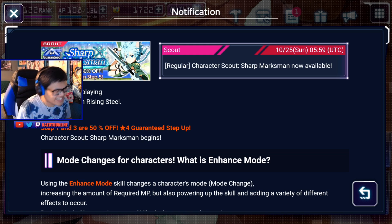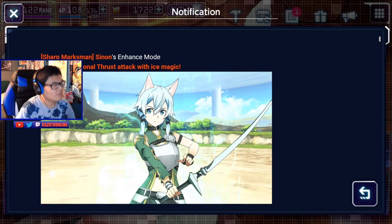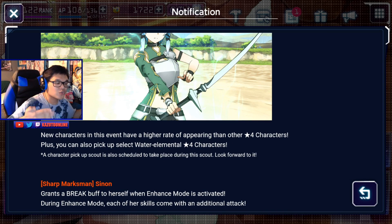She has enhanced mode, that's pretty cool. Have we seen an ALO Xenon in this game? I don't remember. I feel like this is the first one. There is a pickup scout if you want to pull for her or not, that's up to you.